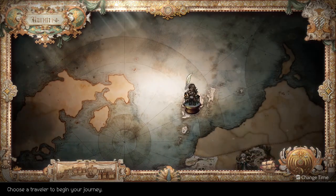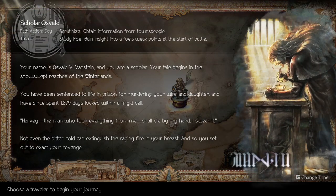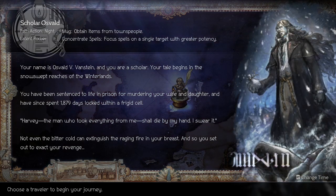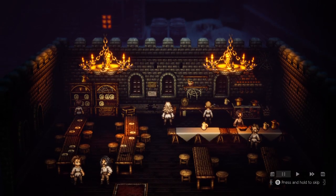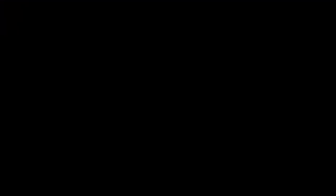Moving on. Next up is the scholar. As I mentioned when talking about the warrior, this is a character who is just a super edgelord, which is why I automatically ranked them pretty low. And then when I played as them and everyone else, it just bottomed them out completely. This is not a good character to start as.